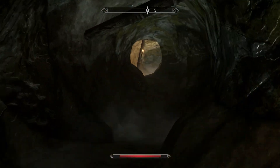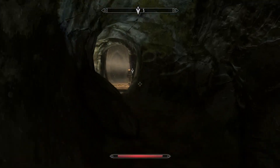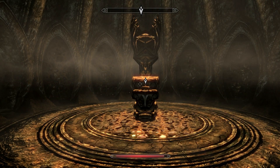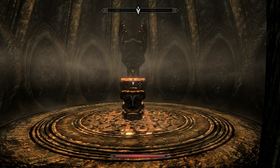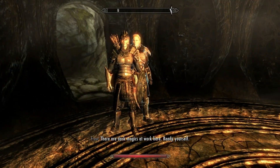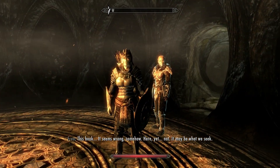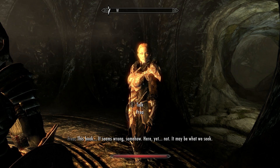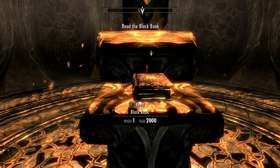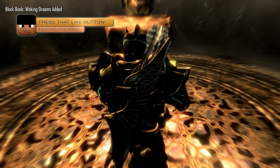Through the deep dark tunnels going further and further into the ground. Lydia says she has a bad feeling about this. I'm going to quick save it. There are dark magics at work here, ready yourself. This book — it seems wrong somehow. Find the source of Mirak's power. Read the black book. Okay, so that just put me into a cutscene.